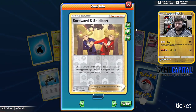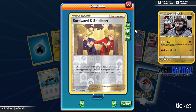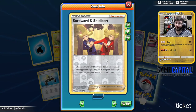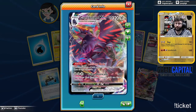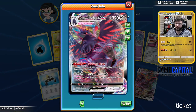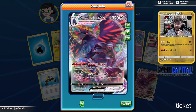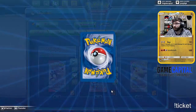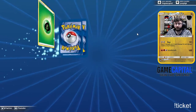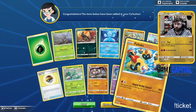Sordward and Shielbert — choose a trainer from your discard pile and ask your opponent 'may I have this?' If yes, put that card in your hand; if no, draw three cards. So it's a draw-three at minimum. And a Corviknight VMAX! I heard if you do a metal box with Corviknight, it's like really hard to knock out — super hard to knock out.